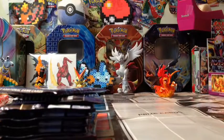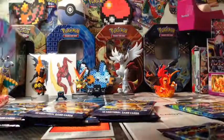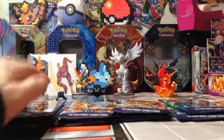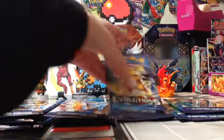And now, time for the pack opening. So we've got Blastoise, Charizard, Raichu, Blastoise, Venusaur, Charizard, Raichu, Blastoise, and Venusaur. So we have two of each card cover. Looks like this, looks like this, looks like this, and looks like this.